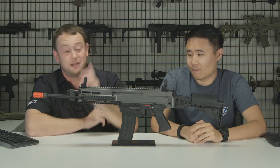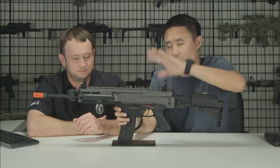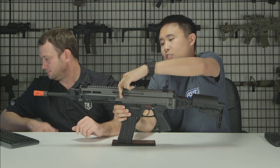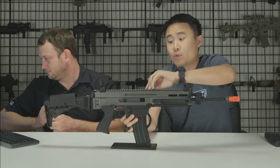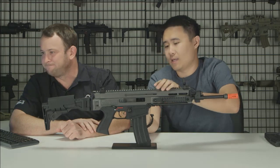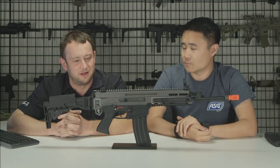Another lefty-friendly feature: you can move the charging handle from the left side to the right side, though it does require partially disassembling the gun as it's held in by a screw. Pulling the charging handle back exposes the hop-up — it's a rotary-style hop-up, where the drum rotates parallel to the barrel rather than the perpendicular dial type.